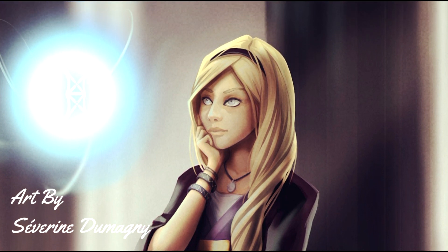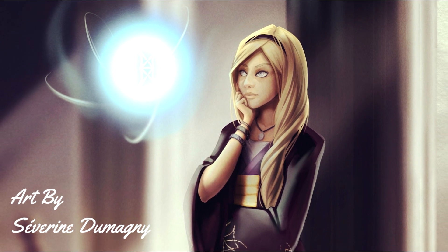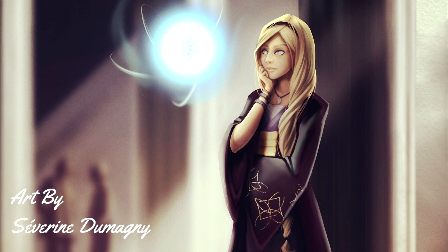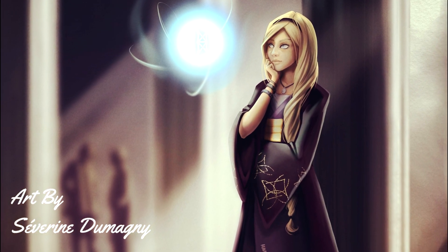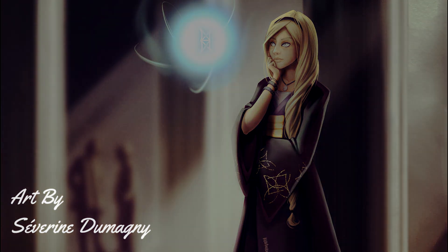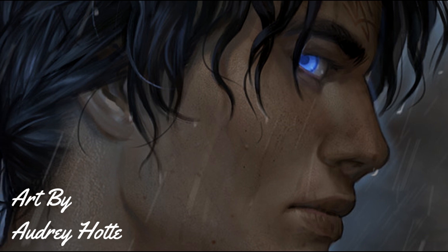Let's look at another less spoilery example. On the world of Sel, where the story of Elantris occurs, there were once two shards residing there as well — the shards of Dominion and Devotion, as I mentioned previously. These two shards were destroyed long before civilization started on the planet, and thus all that is left of their power are the splinters left behind. These splinters are the Seons and the Skaze. If you've read Elantris, you'll have an idea of what these beings are, but basically they are self-aware splinters of investiture that have a multitude of magical properties about them.